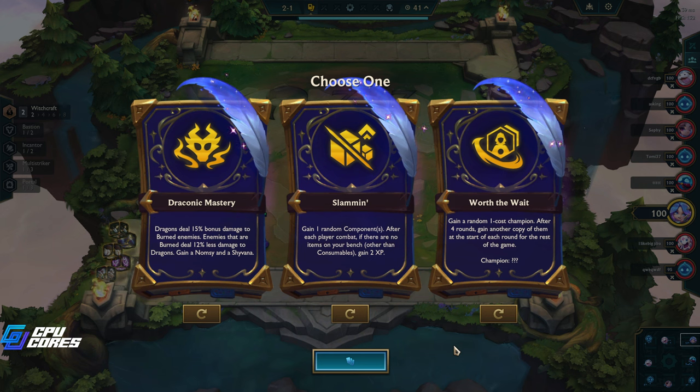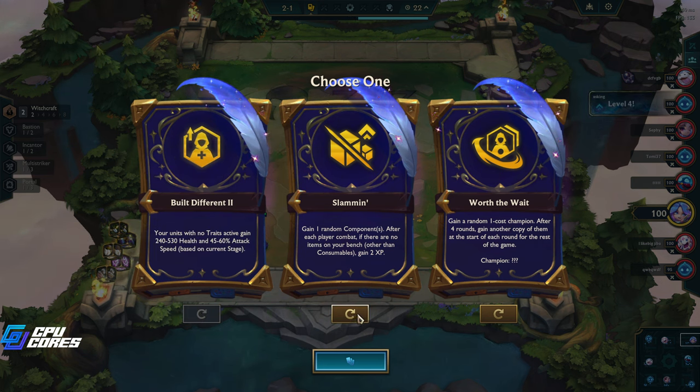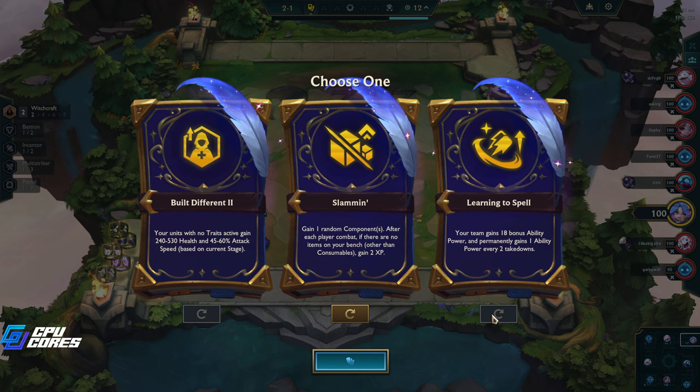Welcome back to some TFT with McGrathy. We're back on the PBE set 12, doing some professional level dicking around. Draconic mastery - dragons deal 50% bonus numbers to burnt enemies. This could be kind of fun. I'm gonna show you what we got here slamming - I may be okay with this actually. Worth the wait, but for the rest of the game I don't want to risk this.